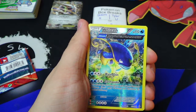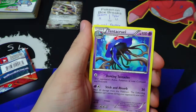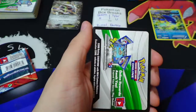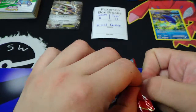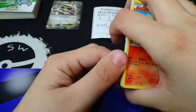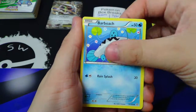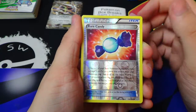We have got a reverse rare ancient trait Whiskash for 1 point, followed by the regular rare Tentacruel. Tyler has 1 point and 1 pack left to go. He needs in this pack to win — he needs to get 3 points. Can he do it? Let's find out. 3 points is what he needs to get to win.